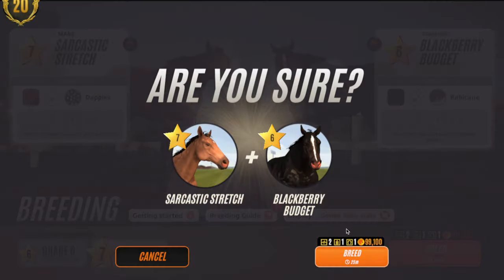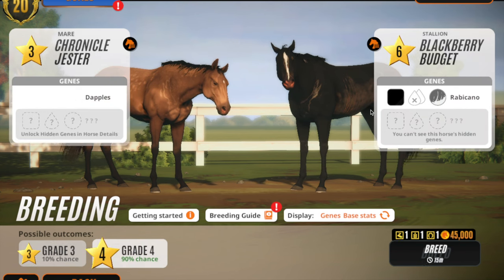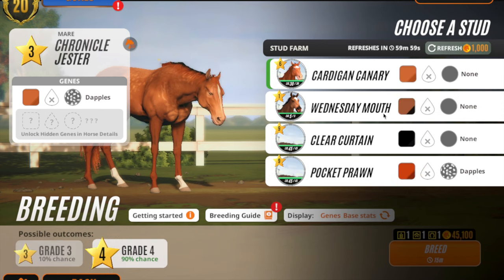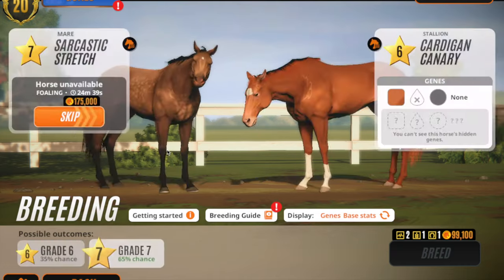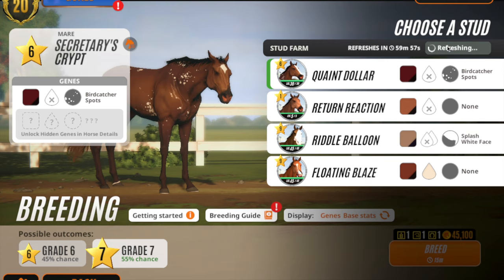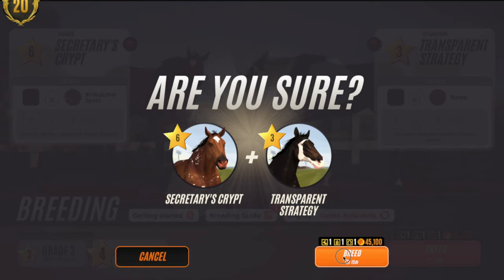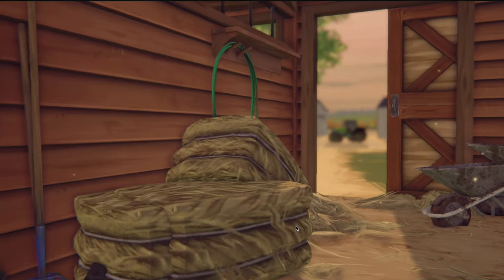That one doesn't really count because it wasn't pure black — it had a gray dilute on it, more silver, so it doesn't count. I'm running out of money, so I think this is the last round we're going to do. I tend to only do about two or three rounds in this game, otherwise I could go on forever, and we don't want that. Let's skip her straight away and see what she gives us.